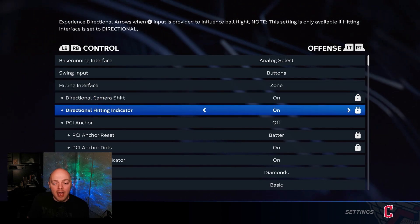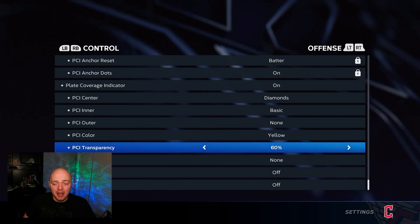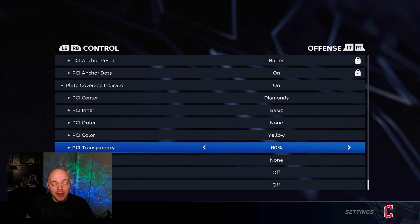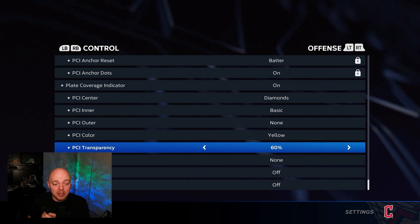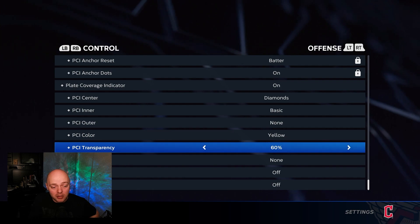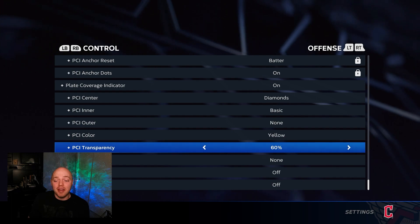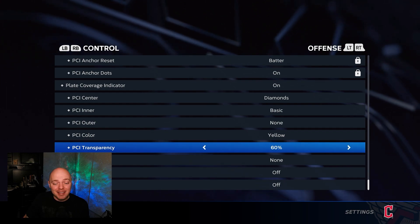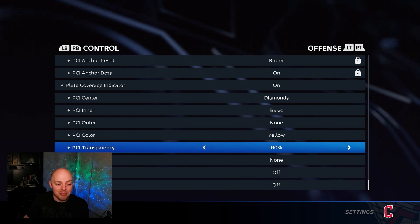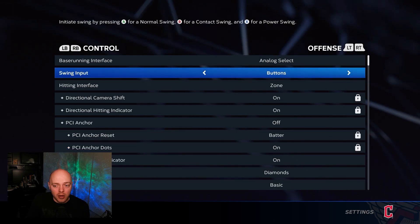For the control section, the biggest things are zone hitting and then the PCI settings. I'm not going to say this is the best PCI setup, but it is the best one for me. You're going to want to mess with these PCI settings and find which one works best for you. A lot of people like to use PCI color white — I don't like that because I feel like I lose the baseball since it's the same color. For PCI transparency, I like it at 60 — I want to be able to see it but I don't want it to block the baseball, so 60 is that sweet spot.